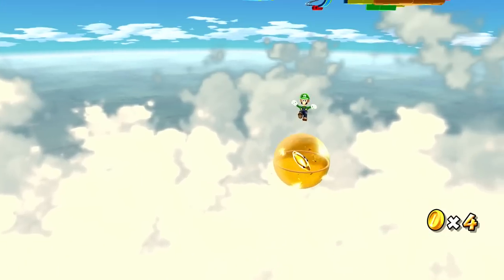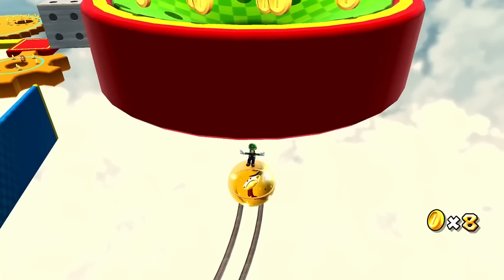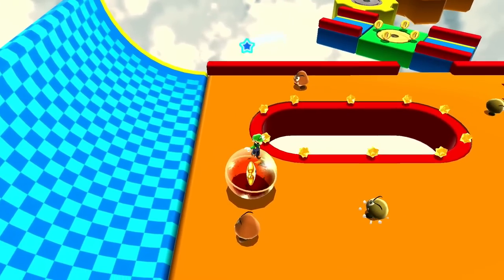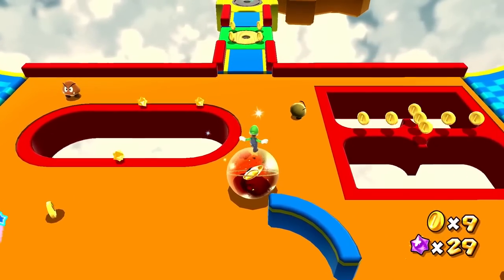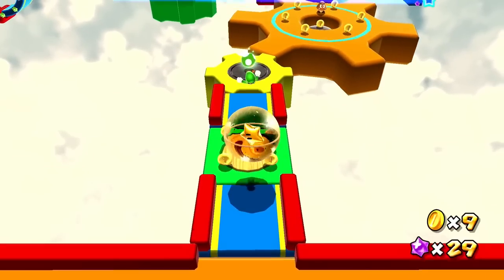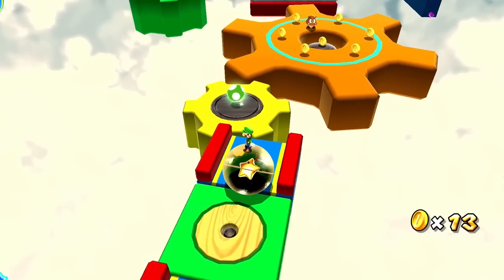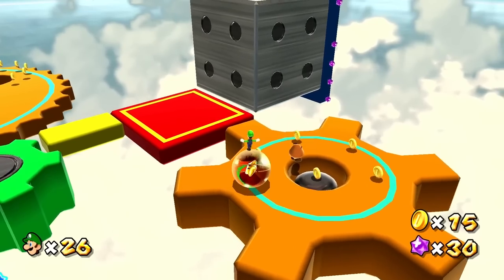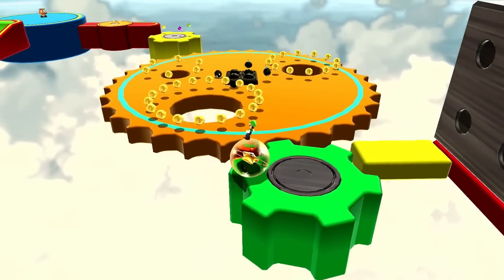This will launch us to the next section, where we have a big funnel. I'm just going to fall straight down. Obviously we can get some extra coins and star bits but I'm mostly focused on just going through things at a good speed, since we've experienced this all before. This is about to start spinning, so if I just wait over here for a moment we can make our way onto this gear. This is where things get pretty stressful. Whoa.